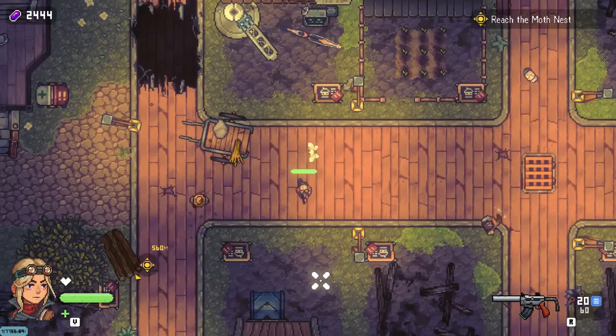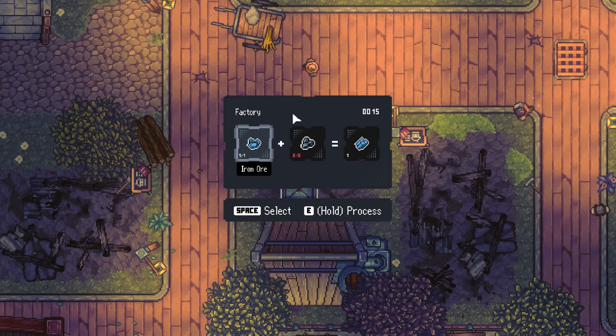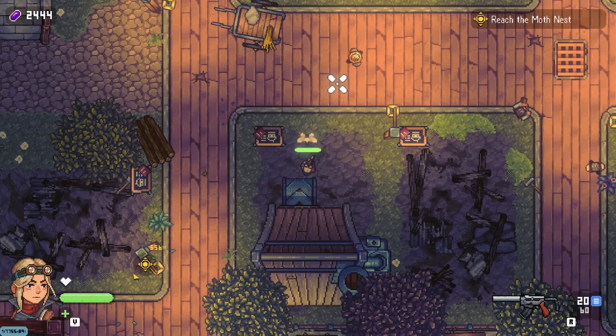All right, cabbage sorted. I need coal, that's all we need - coal and iron.